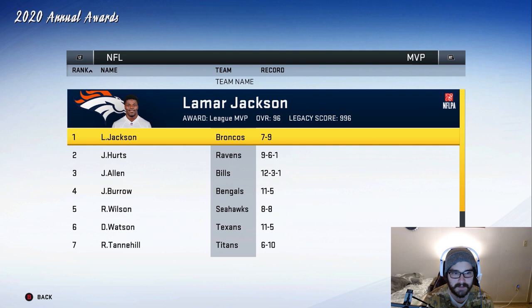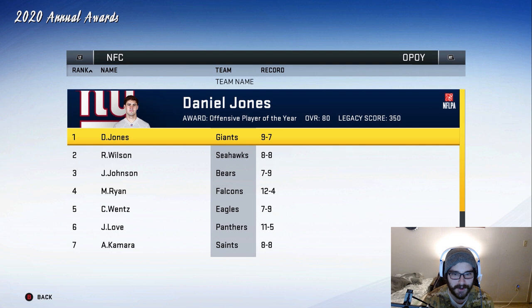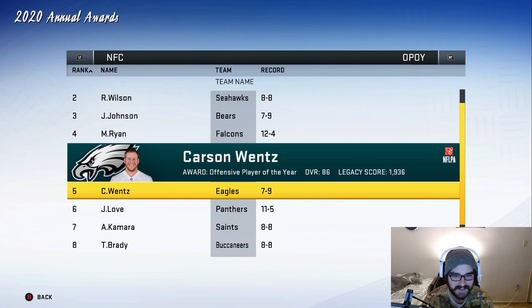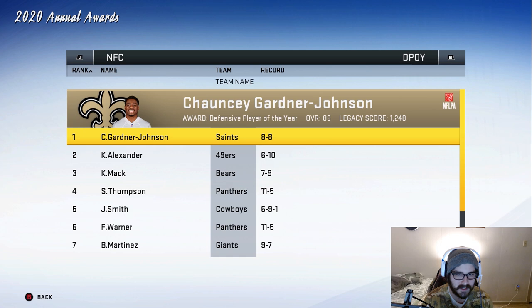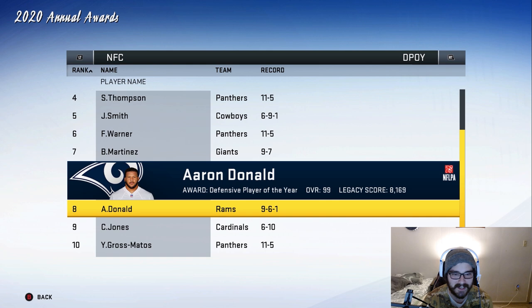I can't believe Lamar Jackson's on the Broncos — the Ravens guy tried to make him a running back, but something changed. He's probably a quarterback if he's a 96 overall. NFC Offensive Player of the Year goes to Daniel Jones, which is crazy to see. Jalen Johnson is at number three and he's a 46 overall — I don't understand how he played so well at that rating. Carson Wentz is at number five though, which is cool to see. Defensive Player of the Year goes to Chauncey Garner Johnson, who's up to an 86 overall.